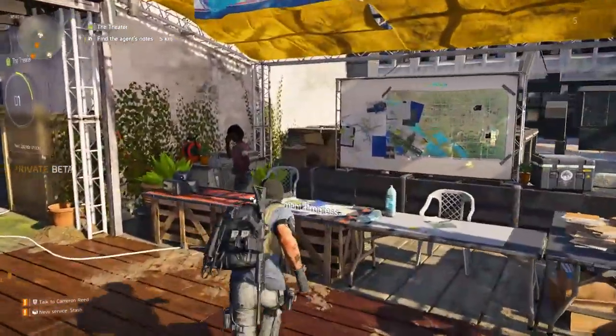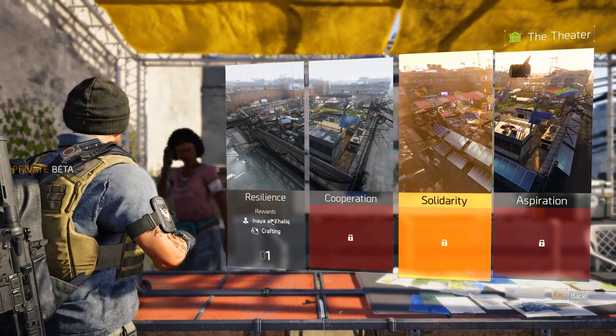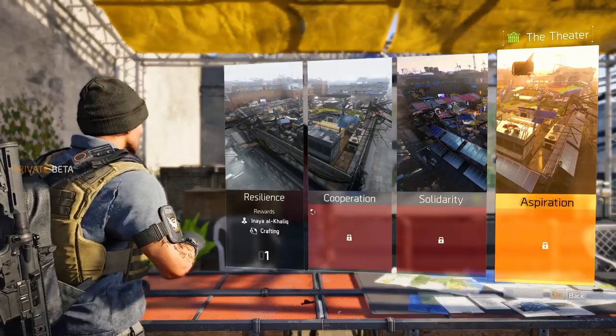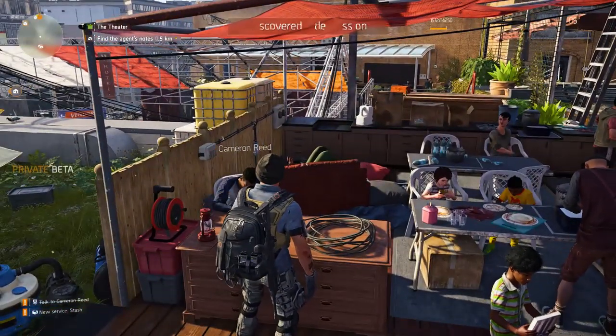The progression you book with the settlement can be checked at the settlement progress. Here we can see the four stages of progressing the settlement, each one increasing its prosperity and rewarding you with staff for your base of operations. You can progress these by completing missions, side missions, and capturing and defending control points from the hostile factions that roam around.